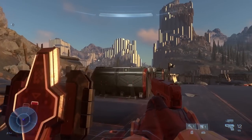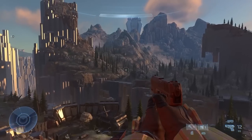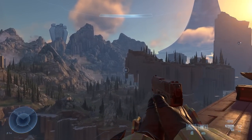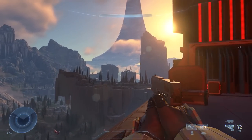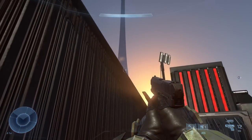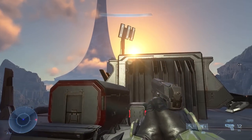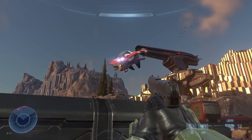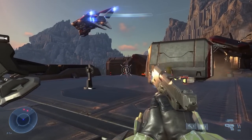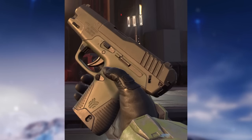The next weapon showcased is the MK-50 Sidekick. This is definitely going to be a weaker sidearm to accompany whatever weapon you're holding. I really hope this doesn't replace the Magnum — there's been no confirmation that the Magnum is in the game, but I hope it's not replaced, because if you're calling back to the old classics, you need to bring back that Magnum. This Sidekick would be an interesting weapon with a fast fire rate, much like how the Halo 2 pistol worked. In the screenshot, you can see it shoots a 10mm round, so a rather small round — I wouldn't imagine this doing a whole lot of damage, but it'd be a good weapon in a pinch.